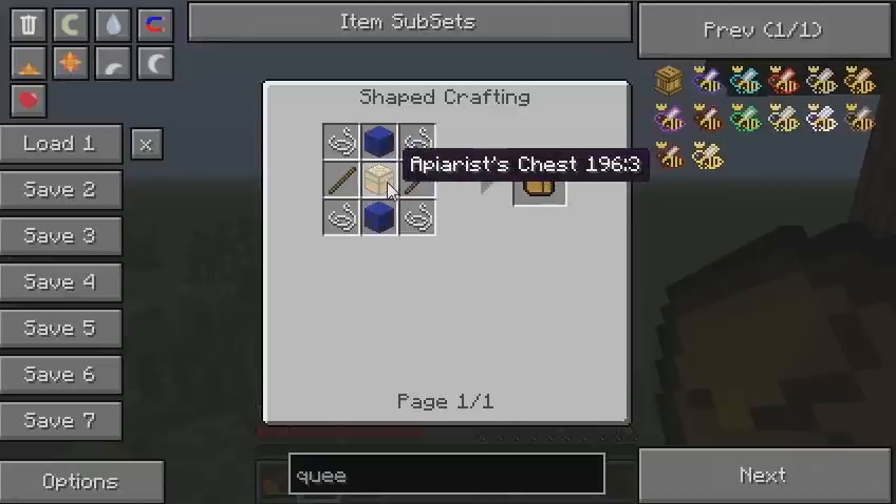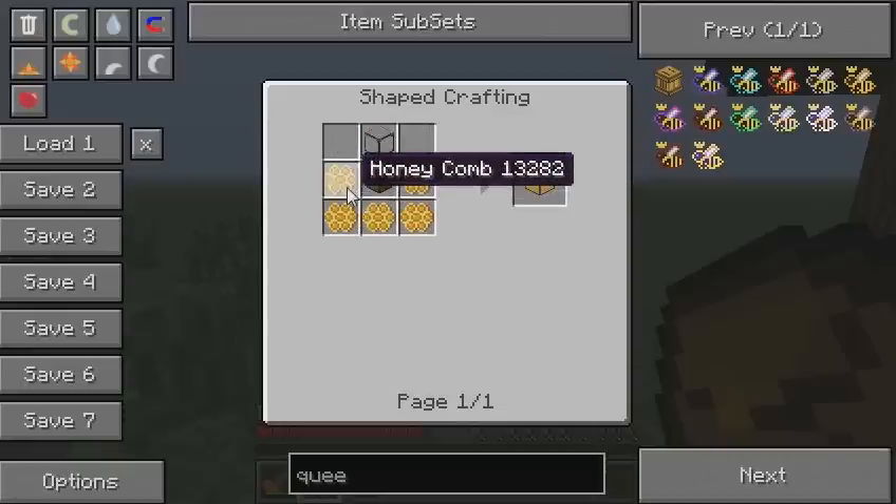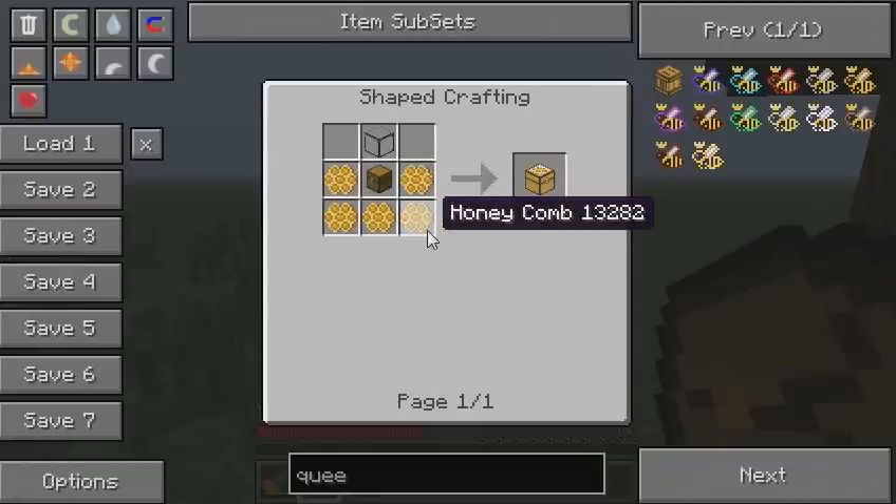By the way, the chest is called the apiarist chest and it's crafted like so. These are honeycombs — I will explain them later.